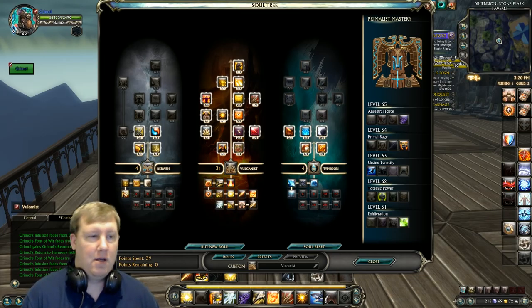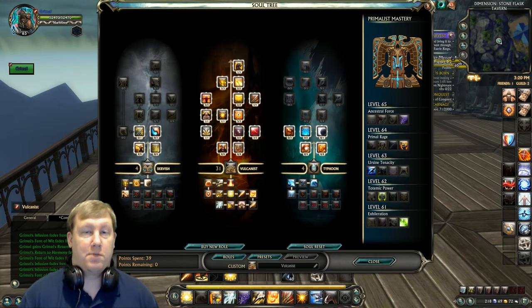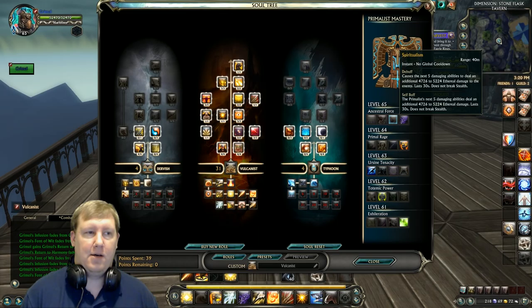For masteries: level 61 is Exhilaration, level 62 is Tectonic Power, 63 is Earth Sign Tenacity, 64 is Primal Rage, and at level 65 I went with Ancestral Force because I like having a big heal in PvP. The Vulcanist doesn't have much for healing or utility, so you pretty much need something to help you out on that front.